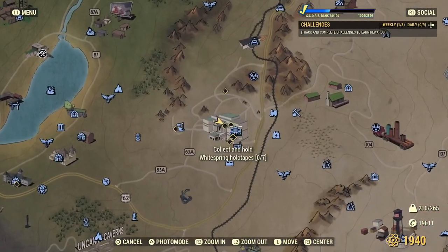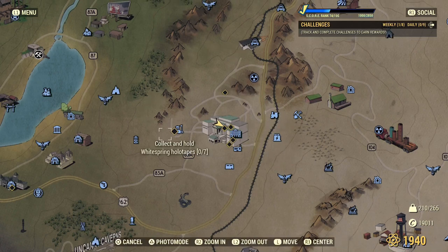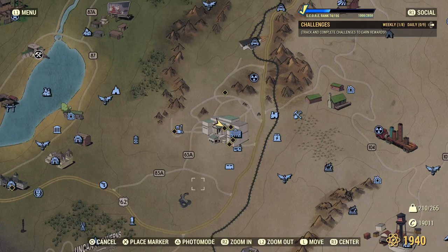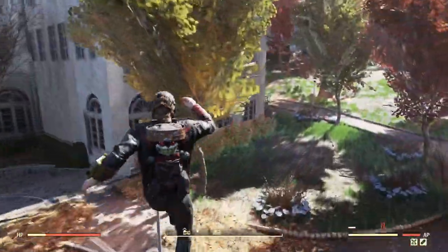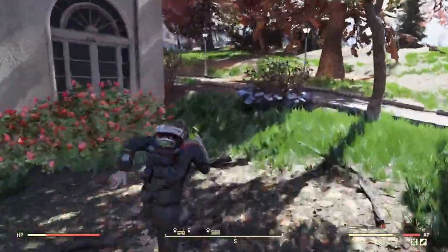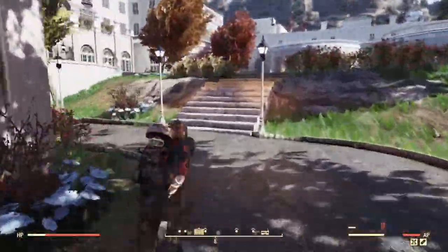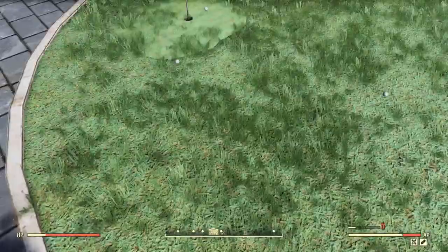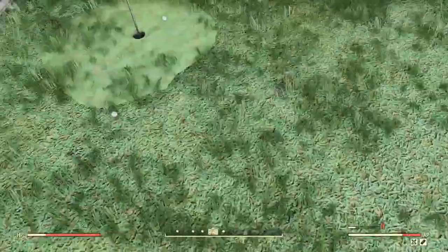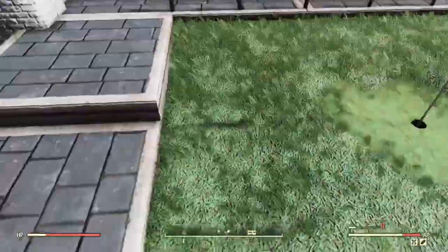The first location you want to head to for cork is obviously going to be White Springs. White Springs has an absolute ton of golf balls. You want to head here and run straight around the back and find all the golf balls around the little private golf course — the potting holes, whatever you want to call it — and over here you will find an absolute bunch of them. It's going to be sped up so it'll just dash around them, so I'm not going to show you each and every golf ball location — just have a little wander around and you'll be all right.